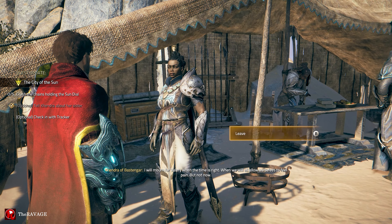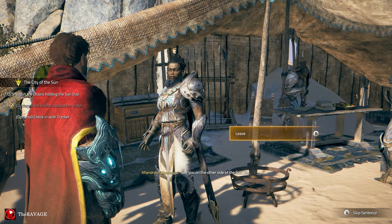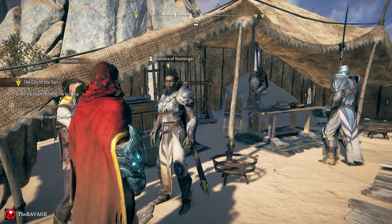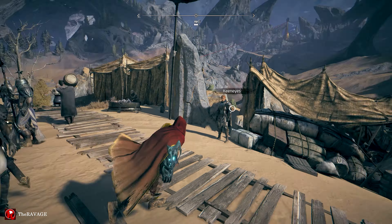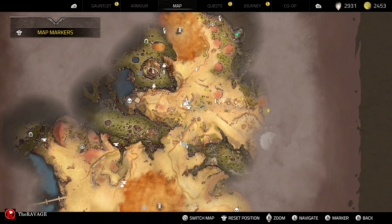I found Valerie — she didn't make it. I am sorry. The knights will remember her as a hero, as one of their own. I wish to express my condolences. Nihal, they are sorry for your loss. I accept their apology — I will mourn for Valerie when the time is right, when we will all allow ourselves to feel pain, but not now. I'll take my leave — see you on the other side of the sundial. Now I need to go talk to the tracker.